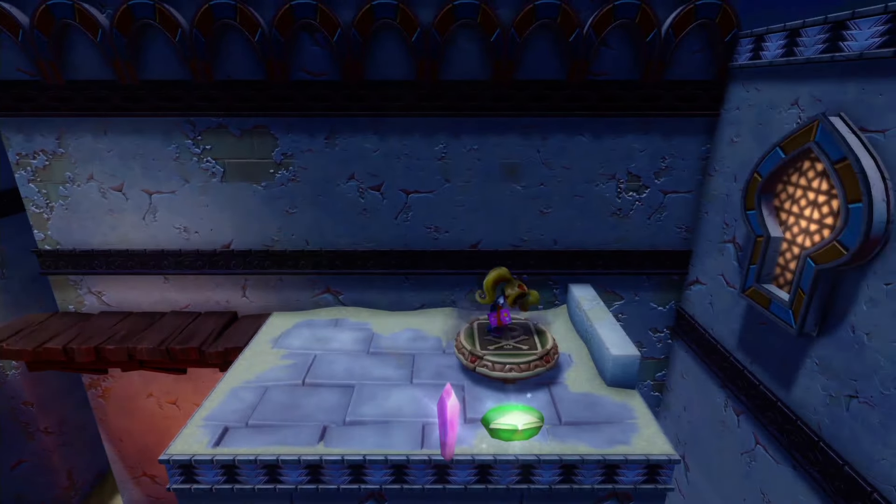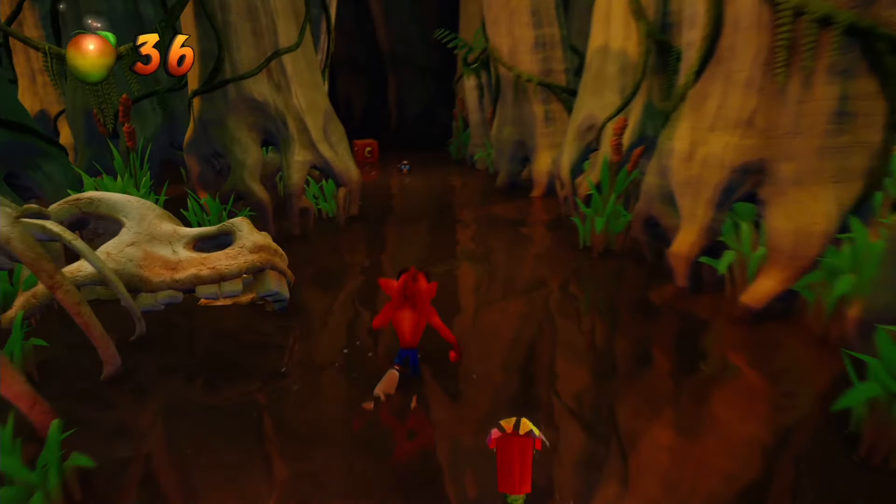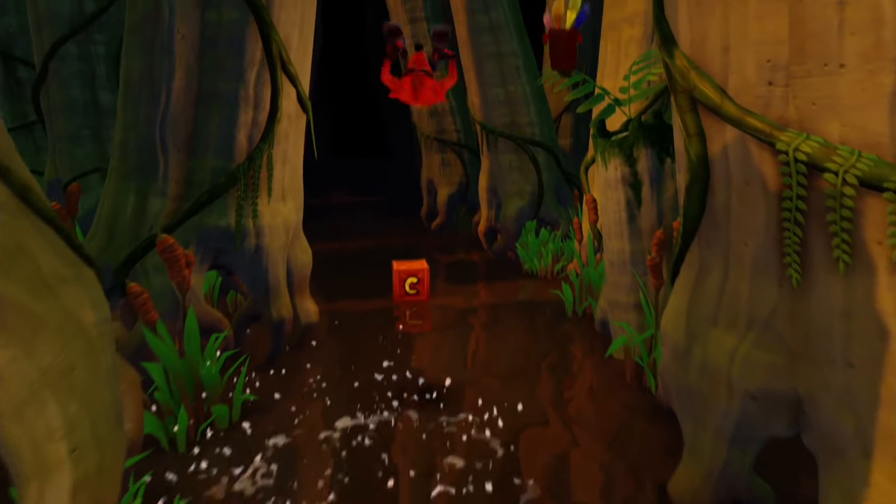As I mentioned before, there are seven secret levels or secret entrances in Crash 3, but the secret warp room only has five. That's because the entrances to these two additional levels are completely hidden in other levels. The first one you can access is called Agapus Rex, and this is accessed through level 11, Dinomite. In order to access the entrance to Agapus Rex, you need the yellow gem.